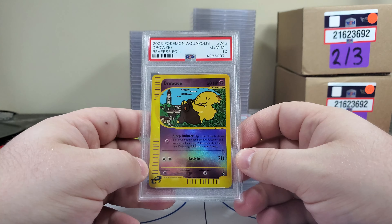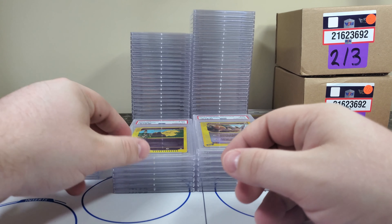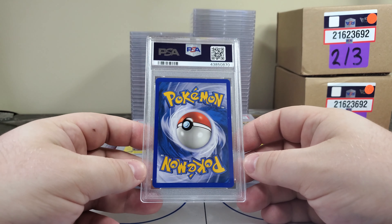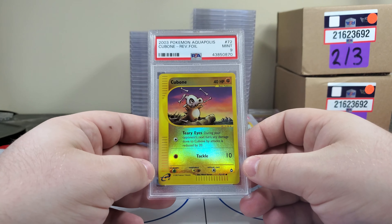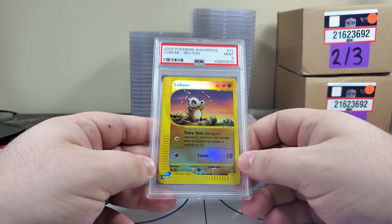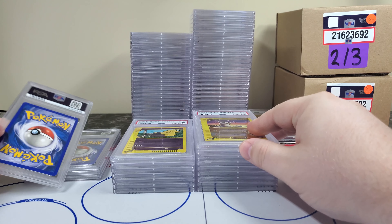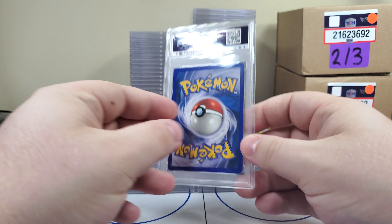Nice — 74B. Remember I mentioned there were four A and B cards? This is another one — Drowzee number 74B. Maybe we have an A right after it. Nope — we have a Cubone PSA 9. So he's juggling bones — is it raining bones or is he juggling? One of the two. But this next one is a 10.